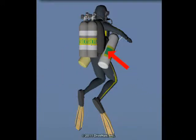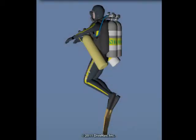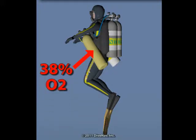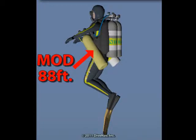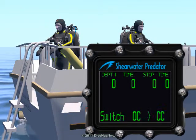An aluminum 80 tank for the intermediate gas filled with air, which gives us an MOD of 185 feet, and another aluminum 80 tank for the shallow gas filled with nitrox 38, which gives us an MOD of 88 feet. Let's verify the contents of our tanks and enter our gas mixes into the Predator.